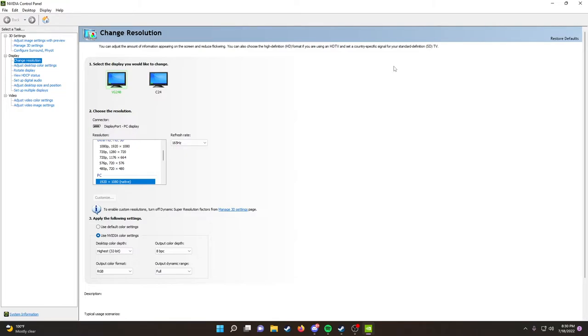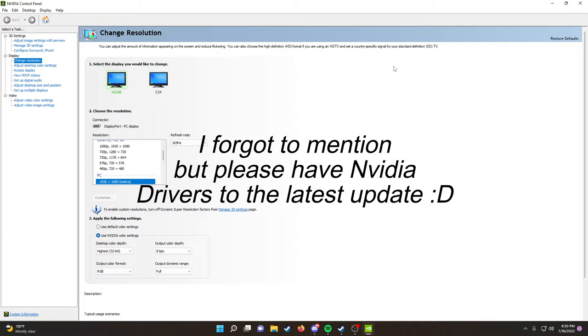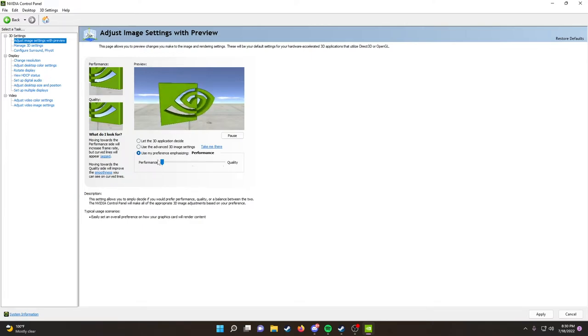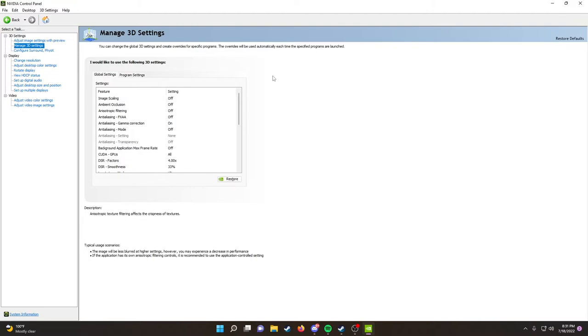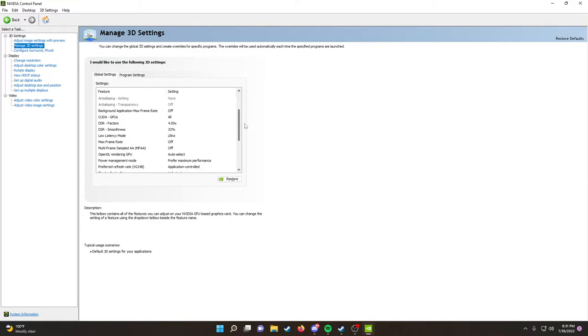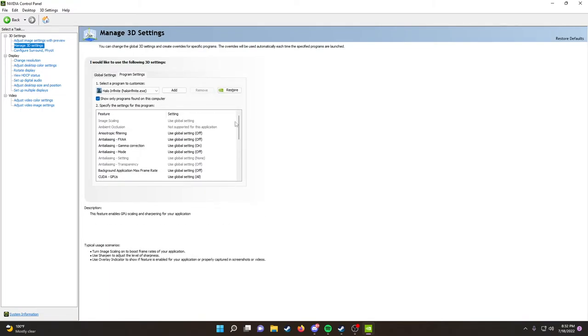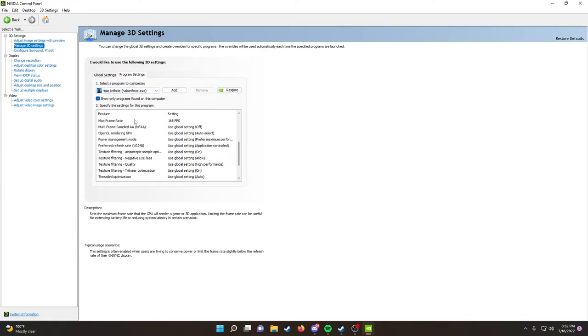In the Nvidia Control Panel: make sure your monitor is set to its native resolution and highest refresh rate. Set Adjust Image Settings With Preview to Performance — it defaults to Quality. In Manage 3D Settings under Global Settings, anything related to power management should be set to Maximum Performance. Low Latency Mode: set to Ultra. If you can't set your monitor's refresh rate in Halo Infinite, go to Program Settings, find HaloInfinite.exe, and manually set the refresh rate and vertical sync to off.